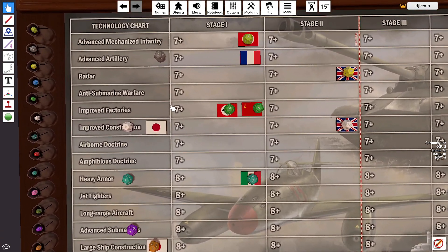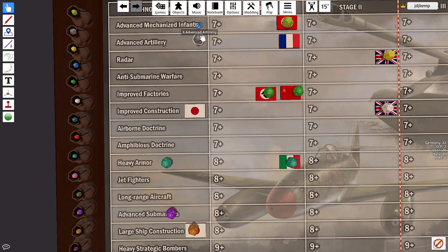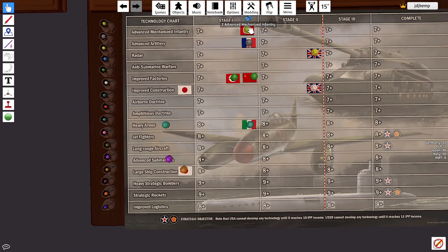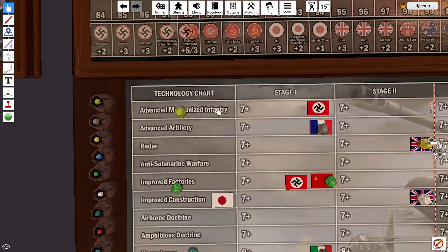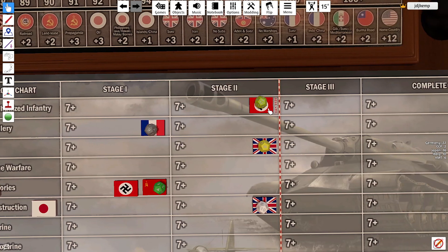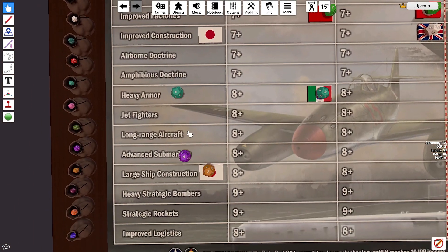For German tech, we will roll for advanced mechs, improved factories, heavy armor, and advanced subs. Advanced mechs hits and is now at stage 2. Improved factories also hits and is at stage 2. Heavy armor misses again, and advanced subs misses again.